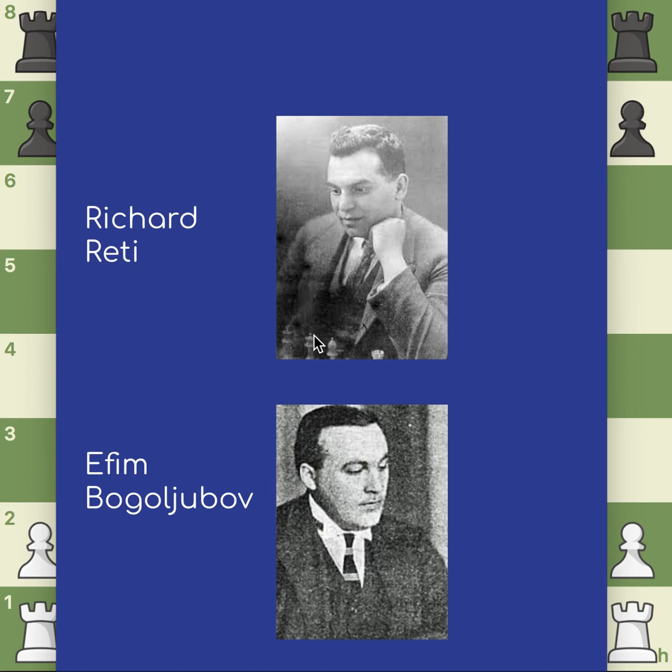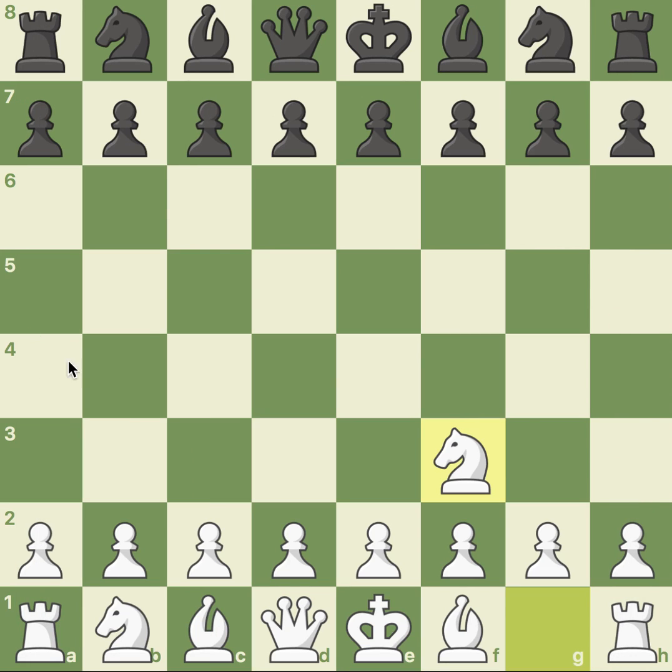Today I'll be going over a game played by Richard Réti against F.M. Bogoljubov. The reason I'm choosing to show this game is, number one, there's a lot to learn from it — it's a very fascinating and good game — and number two, someone suggested I analyze it. It was played in 1924 in New York, and Réti was using the white pieces.